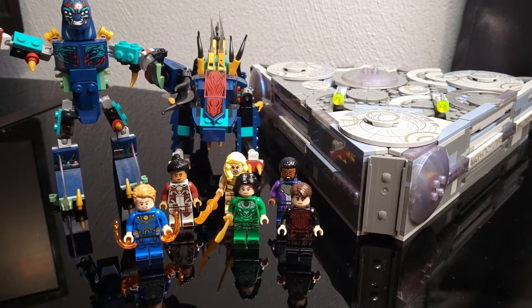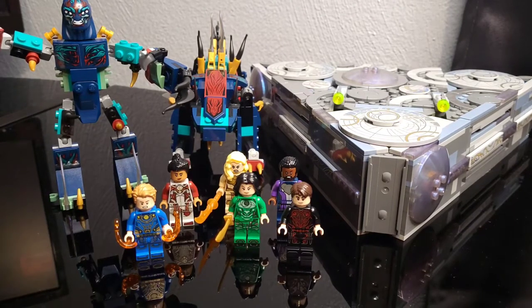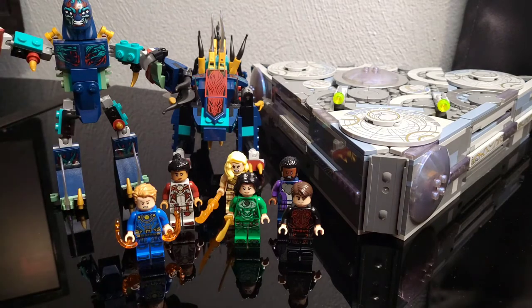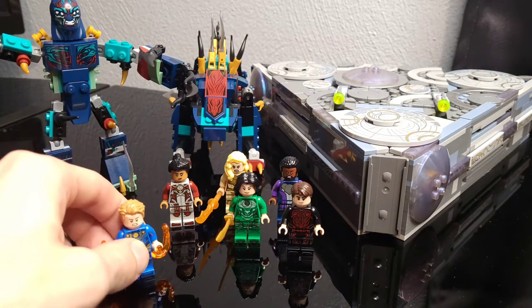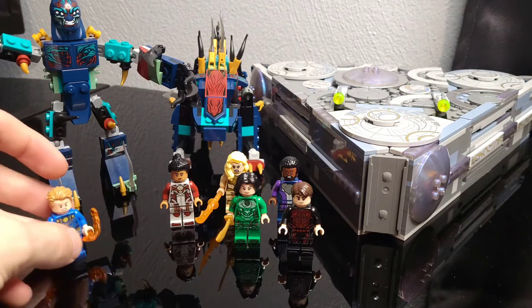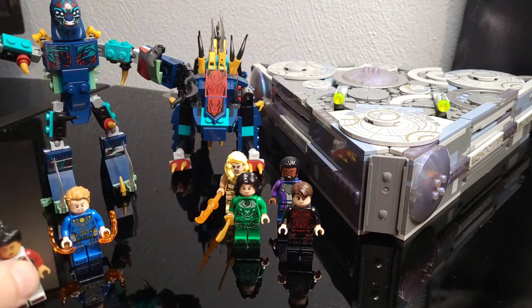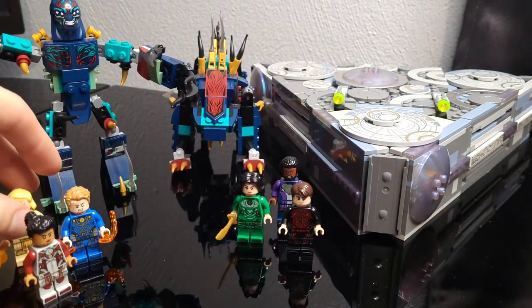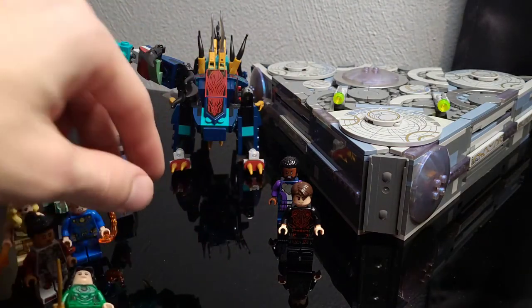Finally, we have Rise of the Domo — the biggest of all four sets, retailing for $89.99 USD. It contains 1,040 pieces, two exclusive minifigs, six minifigs total, two deviant builds, and the Eternals spaceship — the Domo. Looking at the minifigs, we have Icarus, Makari, Thena, and Sersi returning, plus two exclusive minifigs.